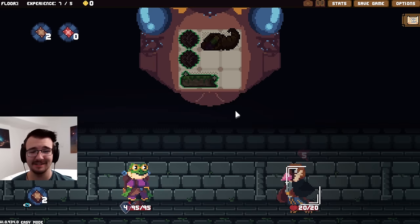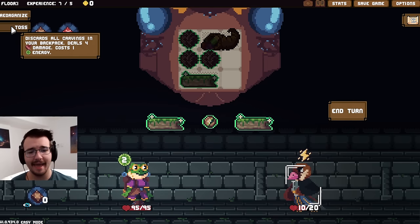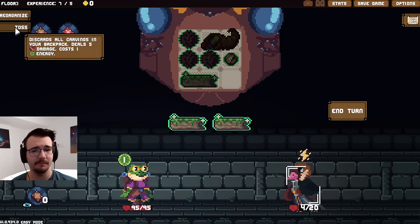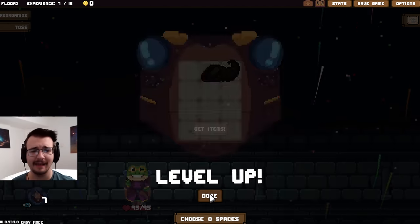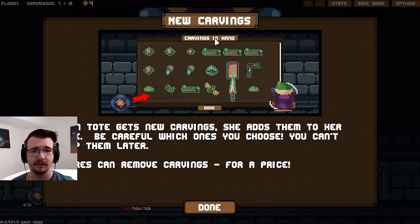Some carvings actually don't go away at the end of a turn. So I can go spiky carving — it costs an energy. I could do that after the gem carving for maximum damage, because it's one damage per discard and that gets me a win. I don't know how I want to design the backpack here. I also don't get as many spaces when leveling up. So I could get new carvings to add to my deck, and stores can remove carvings for a price.